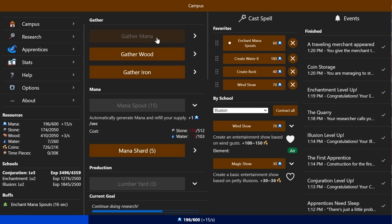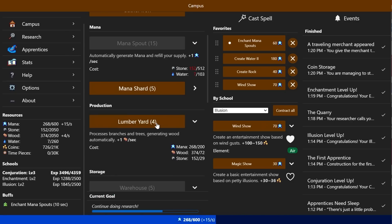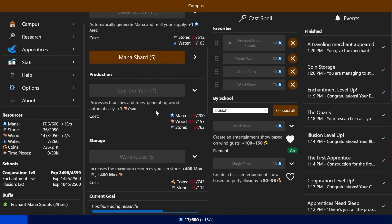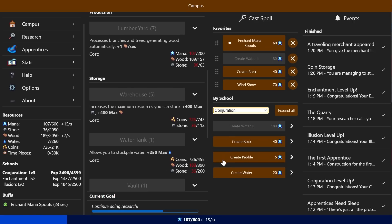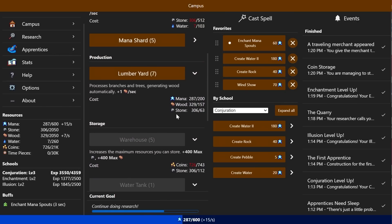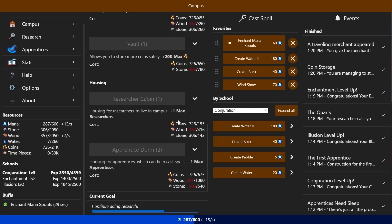So now we're gaining 7 lumber per second — I doubt we'll run out anytime soon. Back to conjuration. Maybe getting some more researchers, because researching everything other than conjuration might not be a bad idea. We're just waiting on the wood so I guess I should do whatever. Let's get another researcher — they are pricey. Do we want to keep investing in enchantment? I think so.